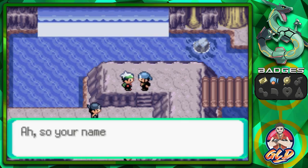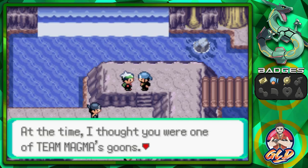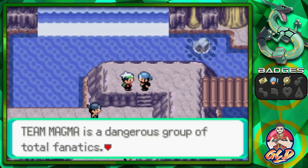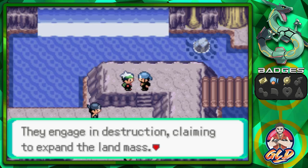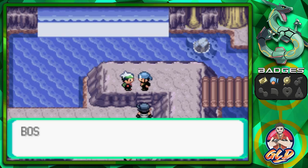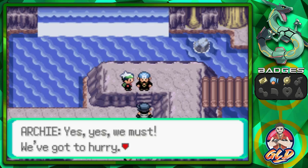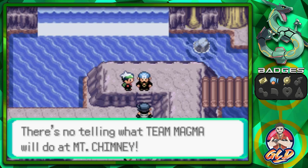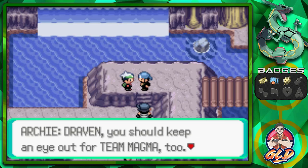Team Aqua's boss recognizes us from the Slateport Museum — at first he thought we were Team Magma goons. He explains that Team Magma is a dangerous group of fanatics engaged in destruction, claiming to expand the landmass, and they are rivals to Team Aqua. The boss decides to give chase to Team Magma at Mount Chimney and warns us to keep an eye out for Team Magma too.